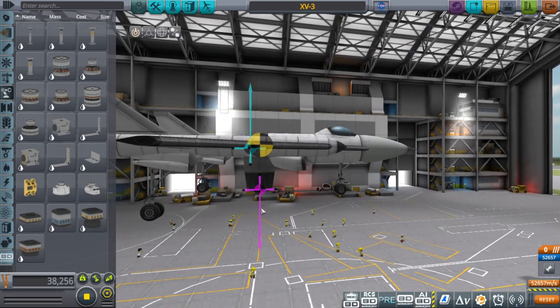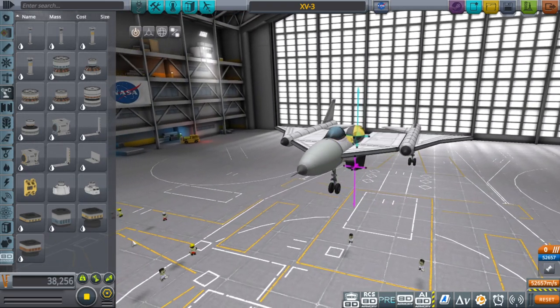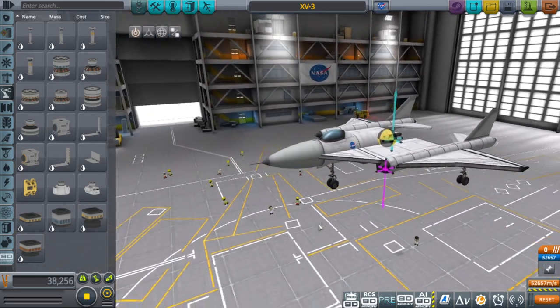As for the center of thrust, when it's pointing down you want it just behind — just on this side of the center of gravity. You want it as close as possible, but not in front of it, because otherwise you're not going to have any elevator authority. It basically works the same as the center of lift.